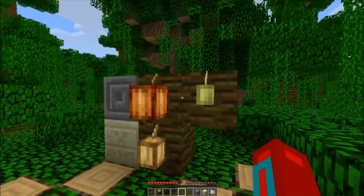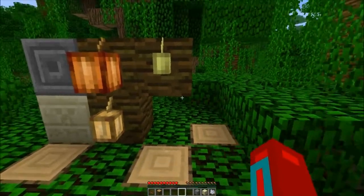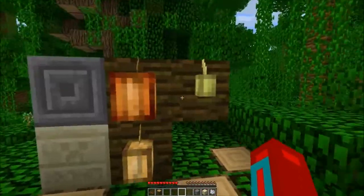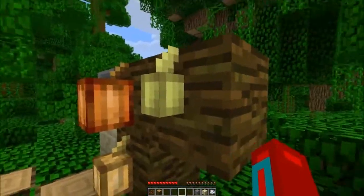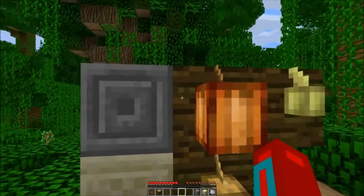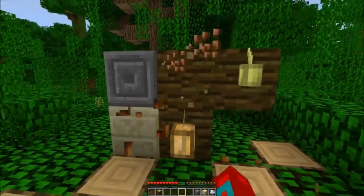Hey, hello guys, it's delta249 here with what's new in Minecraft snapshot 12w19a. In this snapshot there are new cocoa bean pods and they have three different sizes — this is when they are first planted, this is the middle stage, and this is when they are fully grown.